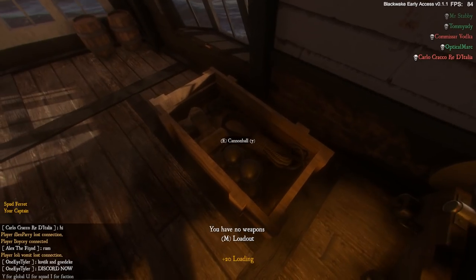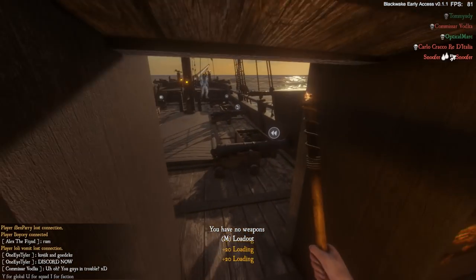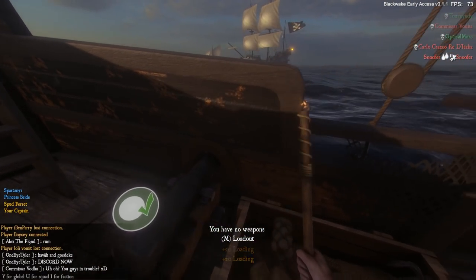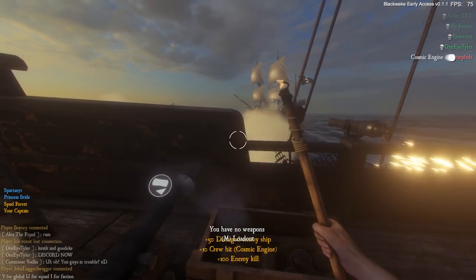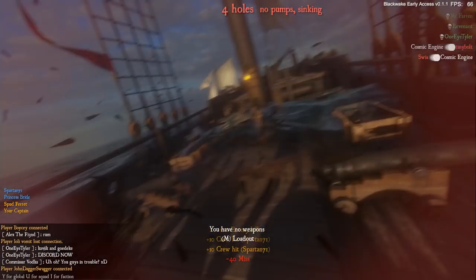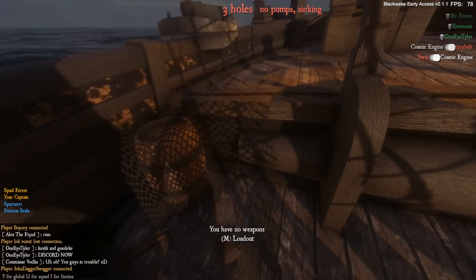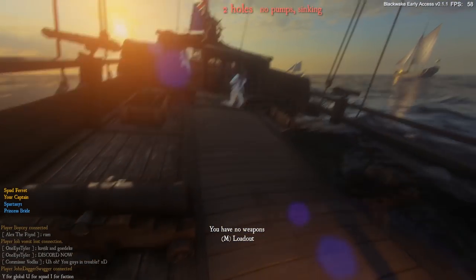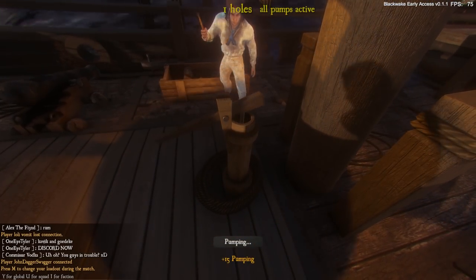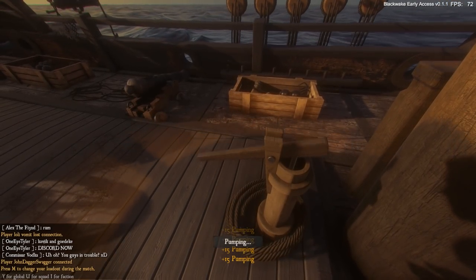Once you've spawned into a match and chosen your side — either navy or pirates — and chosen a ship to serve on, you've got to play one of two roles. You can either be the captain of the ship or a crew member. As captain, it is a vital role requiring effective communication with your crew. Communication in this game, as in Guns of Icarus, is the ultimate key to victory. If you do not work as a team, you will fail miserably — and it's even more pronounced here because of how the mechanics are designed.